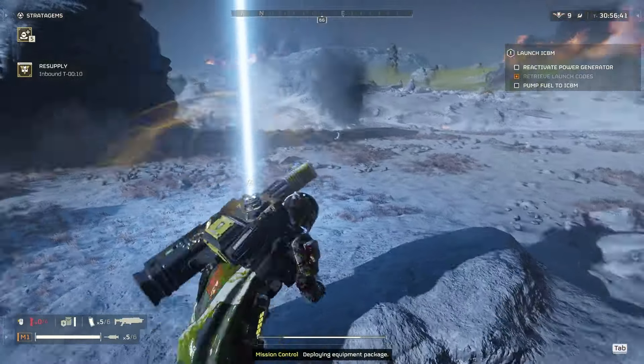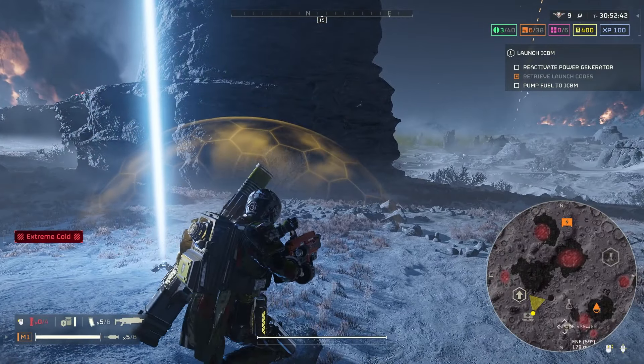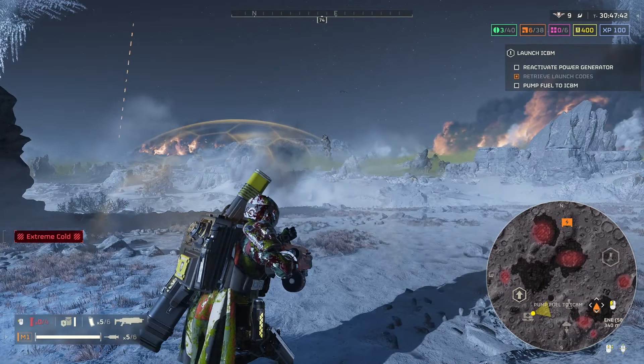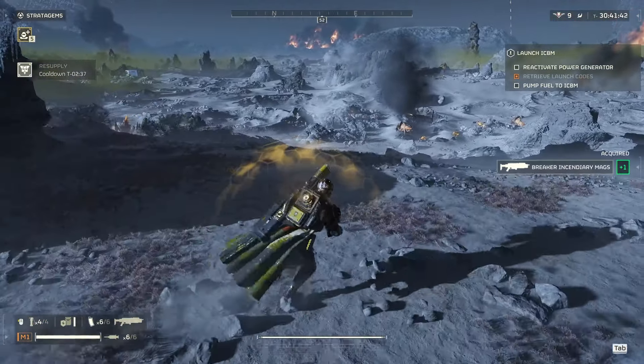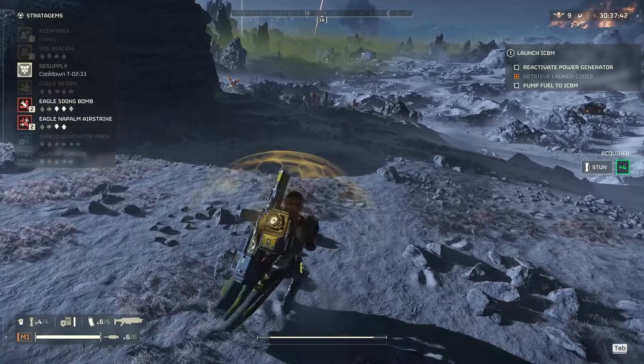We've got two side objectives done, got the launch codes. I need to head back over there to get the oil pump done. What I'm hoping for... no, no, no — okay, you know what, let's just go and fight this patrol. They shouldn't be able to bug breach yet, so this should be okay.